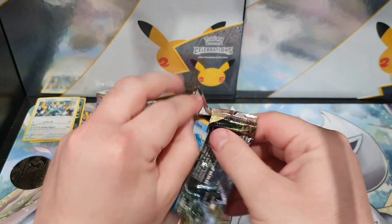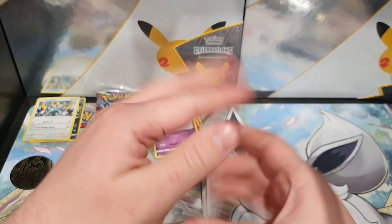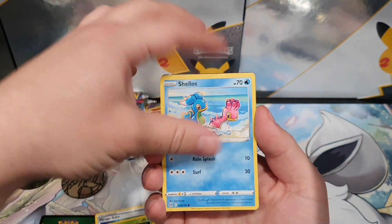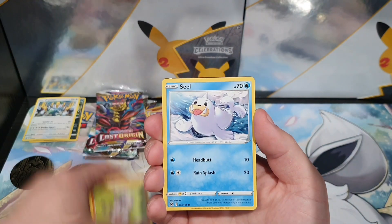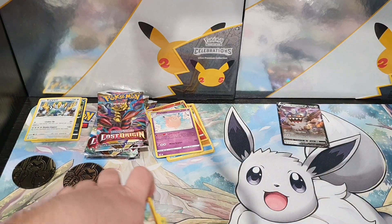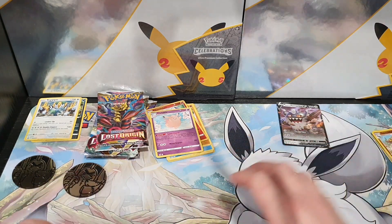Second pack. Black code card — normally means something fun. V-star marker. I see something at the back there. Rockrath, Cashevon, and Berserker V. Nothing too exciting, but still it is something.